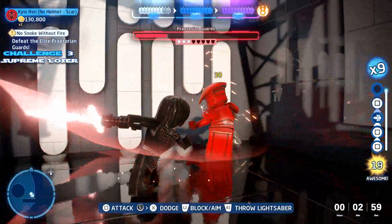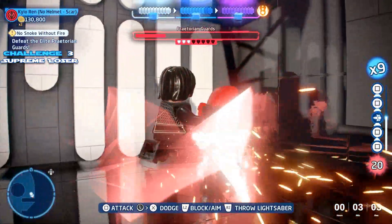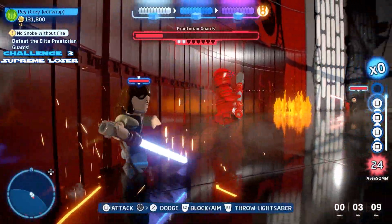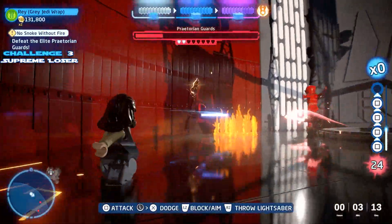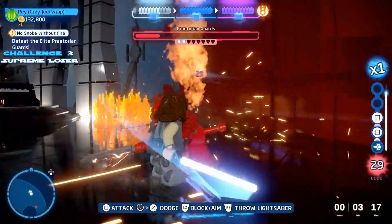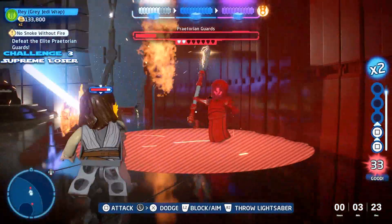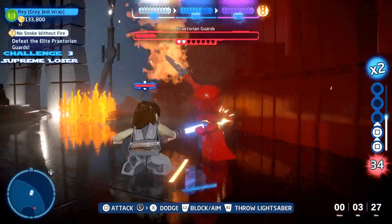Only three more enemies left and this one's almost done — just lock up and spam attacks. Note that you can't save and exit here; you have to defeat all the guards to get the challenge. If you already got it in story mode you could save and exit, but otherwise see it through to the end.